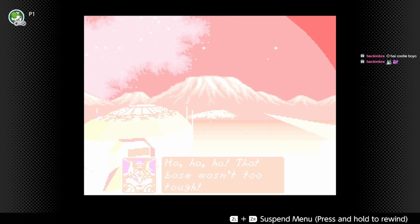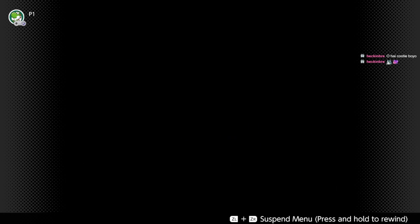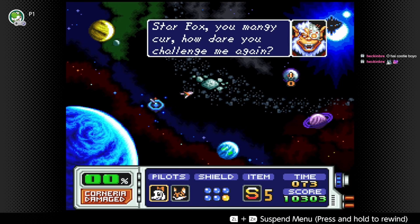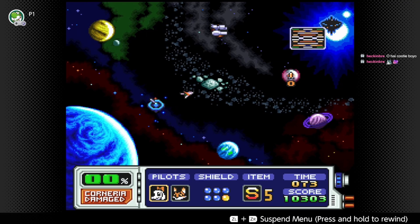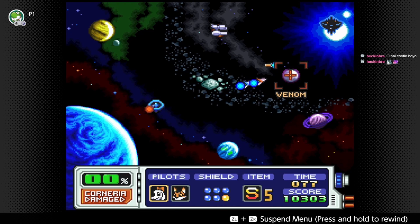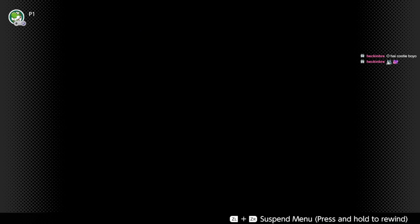Alright, we got the base. That base wasn't too tough. You mangy cur! How dare you challenge me again. What is this zero? I guess we're going to Venom. The orbital laser should take that missile out actually, so we don't really need to pursue that.